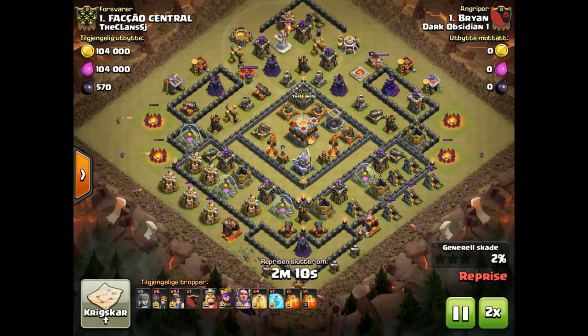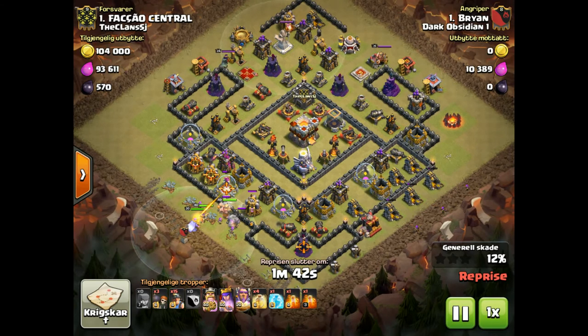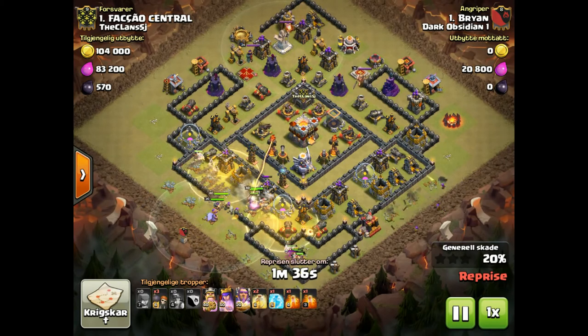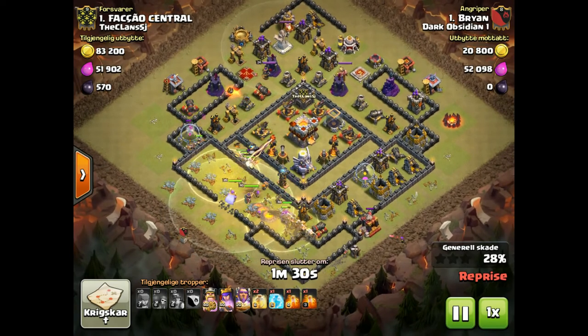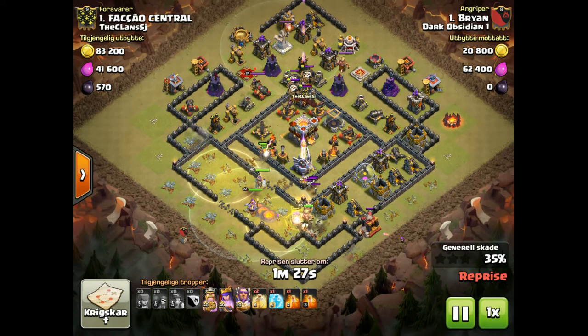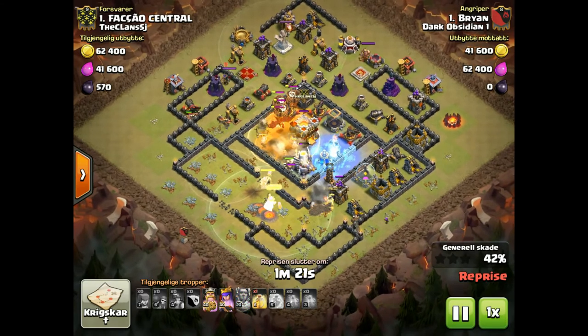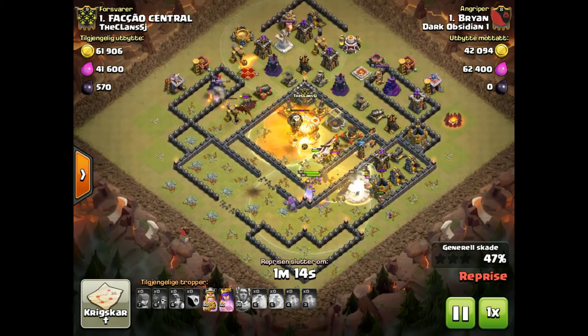He brings his archers down to get as much percentage as he can and help funnel the miners into the base rather than going around. He clears the trash ring, then comes in with his heroes, a golem, and some wall breakers to get a gap in the walls, then sends miners everywhere. He's got a heal spell ready in case they need it. His goal is to get into the core fast — that's why he has a second set of wall breakers. He really wants his queen to take out the eagle quickly. He has a freeze spell on the second inferno, and a dragon with loons coming in.